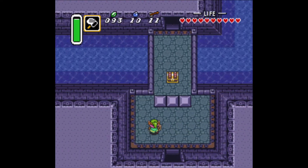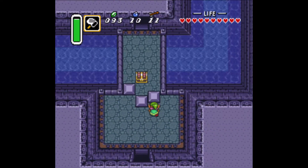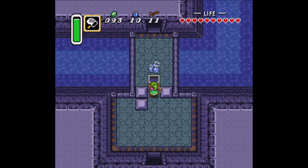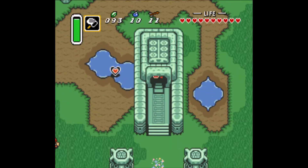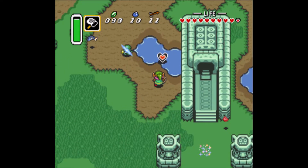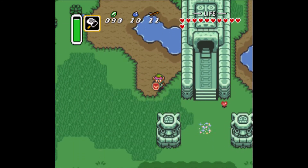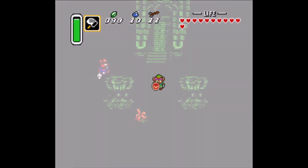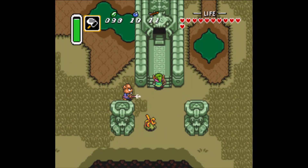Now we've drained the water — go back in, pop this open, get some bombs. Go over here, get my whole heart, then warp. Coming to the dungeon.